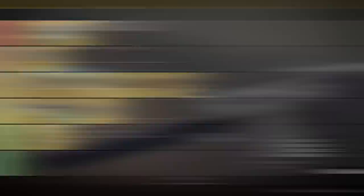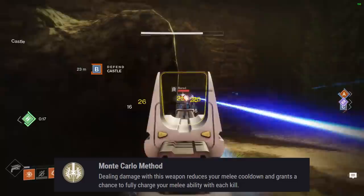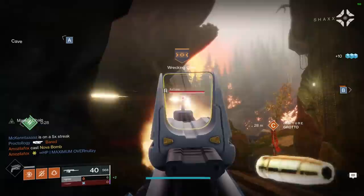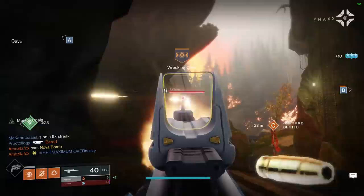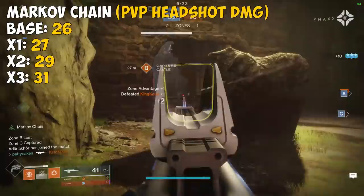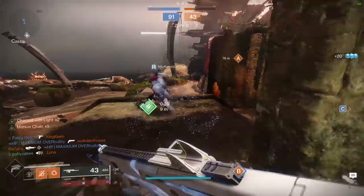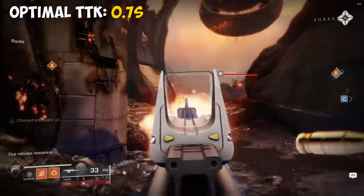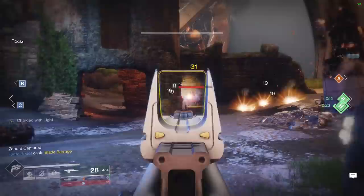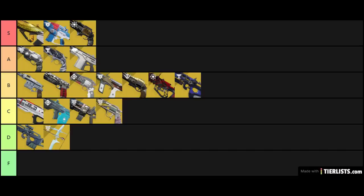Monte Carlo's main exotic perk is the Monte Carlo Method: dealing damage reduces your melee cooldown and grants a chance to fully charge your melee ability with each kill. Its other perk, Markov Chain, gives increased damage from melee kills and kills with this weapon, and melee kills grant ammo for this weapon. Markov Chain works essentially like Swashbuckler, stacking up to 5 times. Headshot damage at base is 26; 1 stack is 27, 2 stacks is 29, 3 stacks is 31, 4 stacks is 32, and 5 stacks is 34 — the same as having Kill Clip. For Warlocks and Titans who can't dodge to get a melee back, Monte Carlo has really good value. It's a 600 RPM auto rifle with a 0.7 second base TTK, and with Markov Chain fully stacked you can kill even faster. I'm going to put this in the A tier, with a note it could become S tier depending on how valuable your charged melee is in your build.